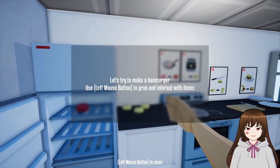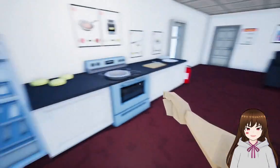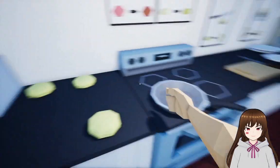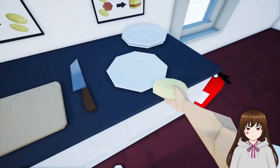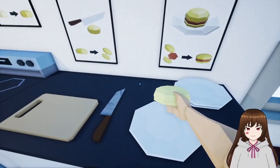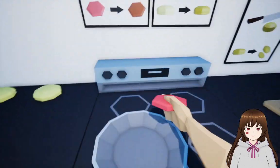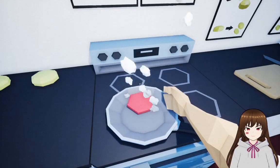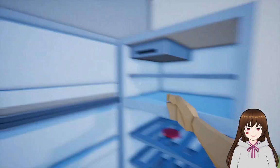Let's try to make a hamburger. Use the left mouse button to grab and interact with items. Alright, we're going to make a burger. Whoa, okay. You have to hold it. It's not like... go in. There we go. Let's leave this here. Anything else? That can't be the only ingredient.